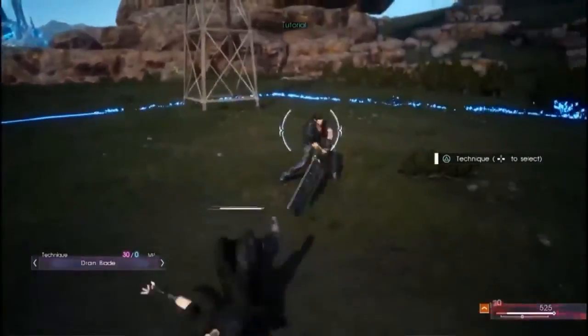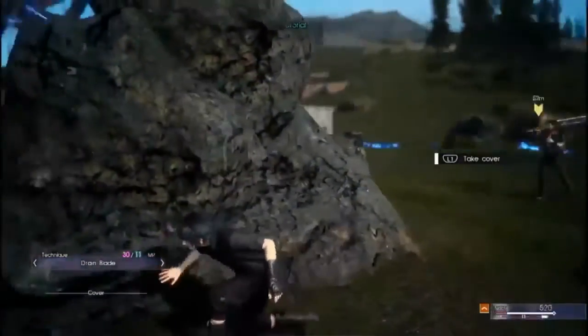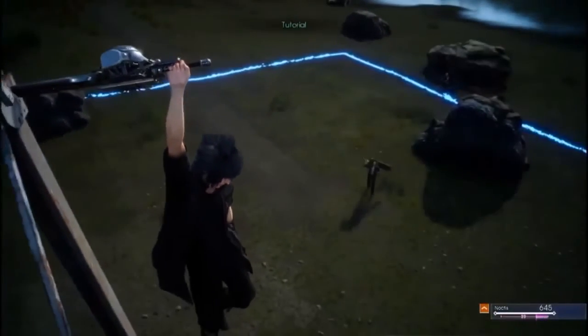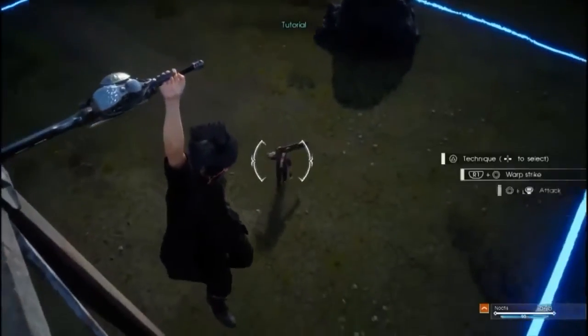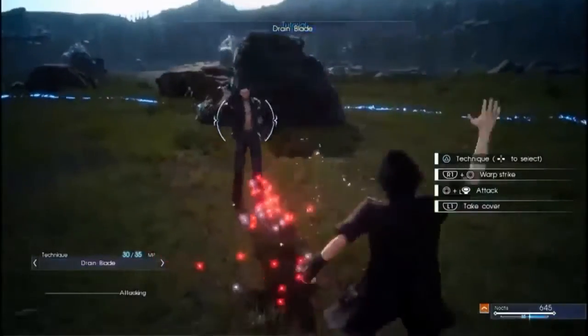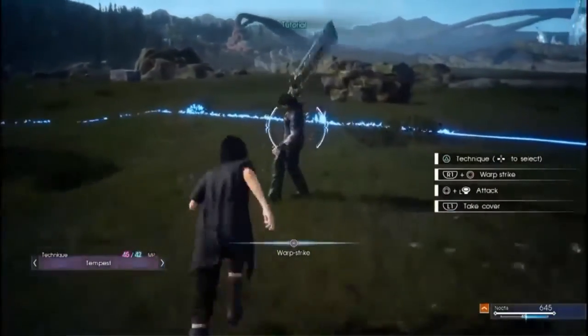When your MP hits zero, you enter a vulnerable status where you cannot guard — that's very dangerous. Just wait and it will regenerate automatically. But if you can't wait, take cover or move to a high place and your MP will recover much faster.